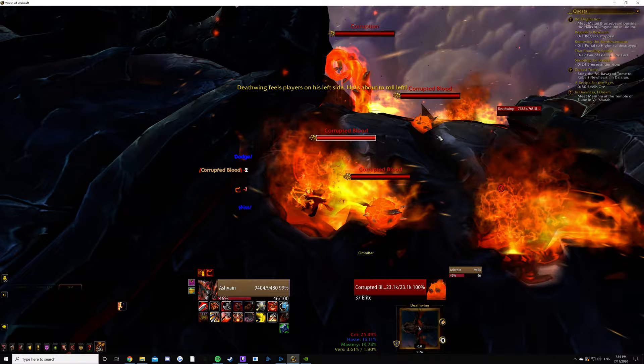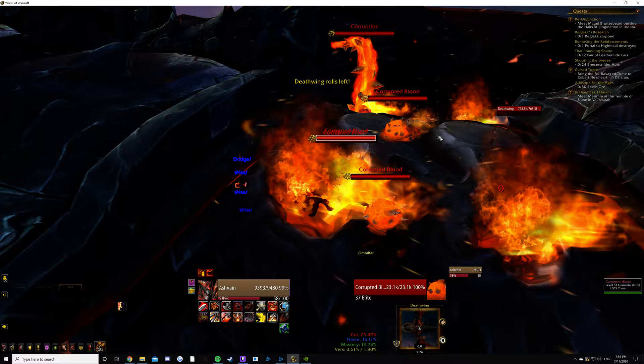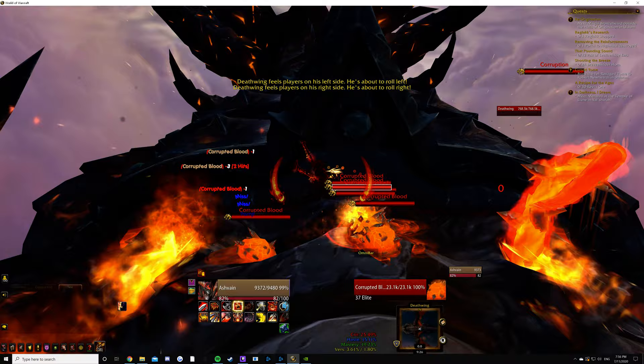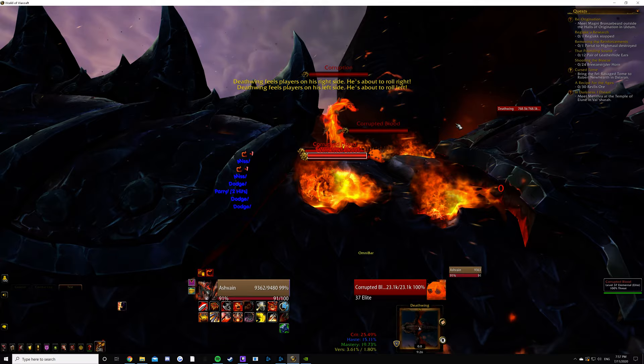There are two ways you can do this. You can do it the way I'm doing it now where you just stand in the tether and don't really do anything until you've got enough corrupted bloods, or you can run left to right, left to right — so you stand on the left, then move over to the right, then back to the left, then to the right, and he won't roll. Or alternatively, you can just sit in the tether.